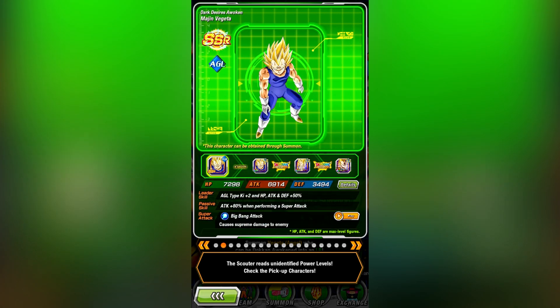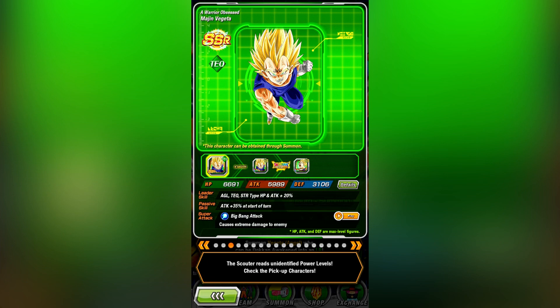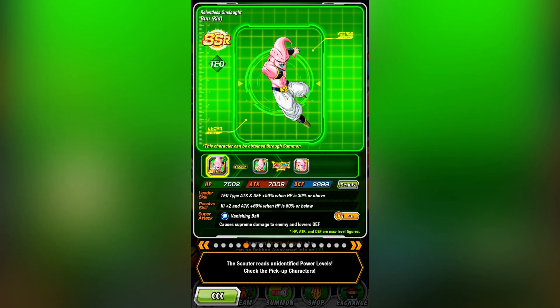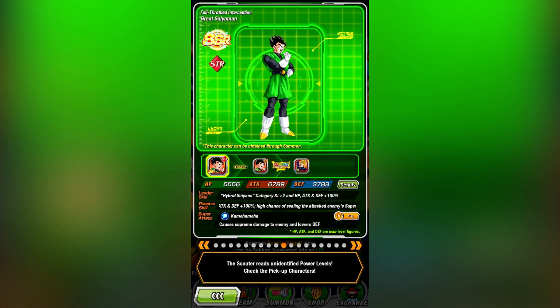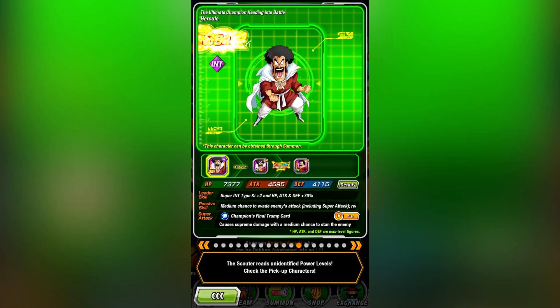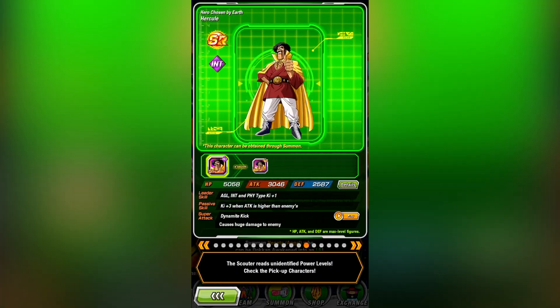As far as the other featured units on this banner go, they are a little bit different between Global and JP, but I'd say both are still skips. Four out of the twelve units on Global are just straight up awful, and a few of the other ones are units you can get for free in two months, and all of them are general pull SSRs that you can pull unfeatured on any banner.